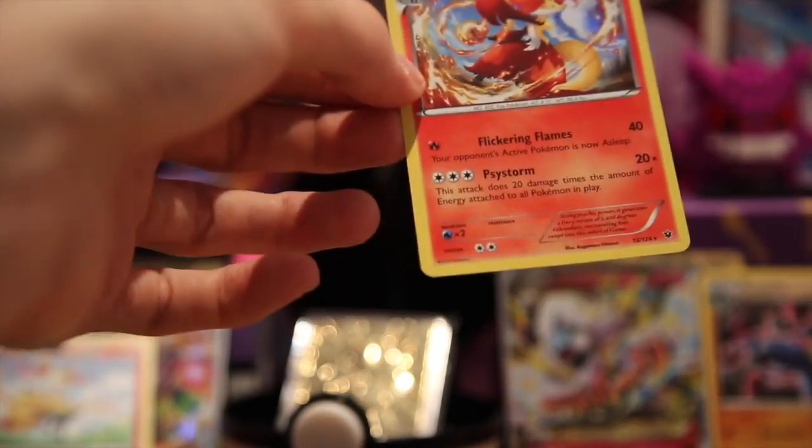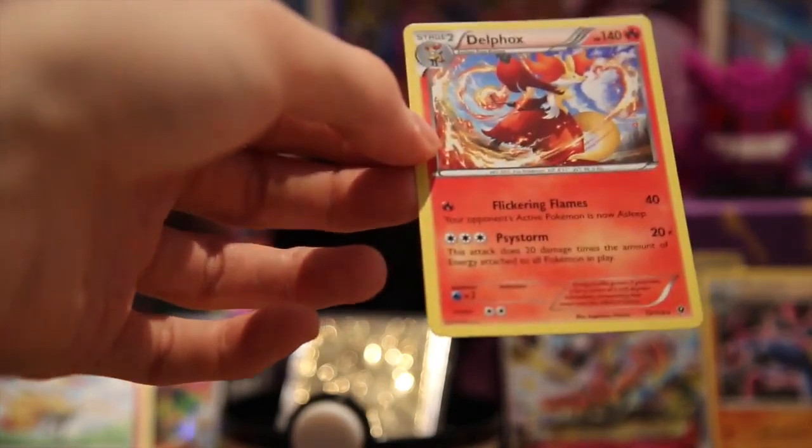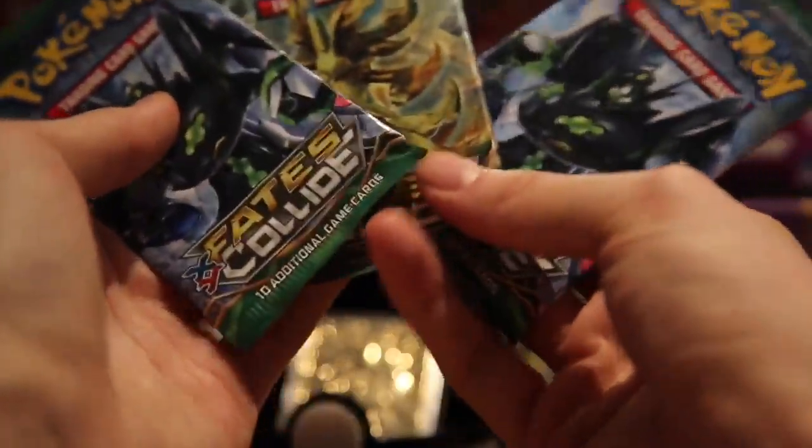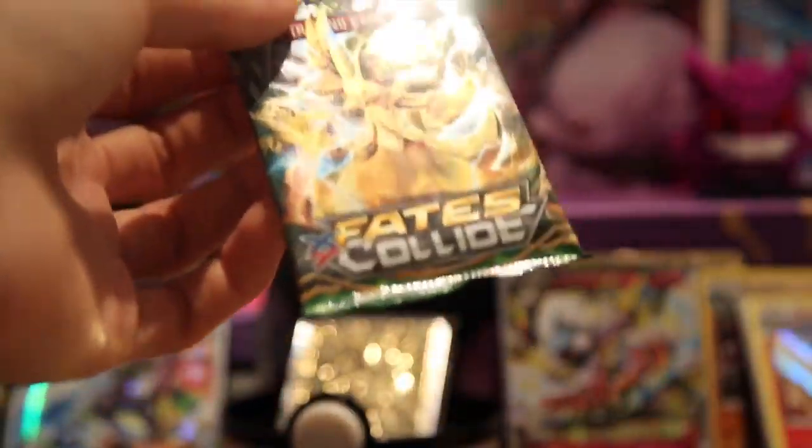Let me just find this here for you guys, put this in here, and we'll continue on. We have three more packs — Zygarde, Zygarde, and a Delphox. So let's see if we can pull this Delphox Break out of a Delphox pack. Wouldn't that be nice?